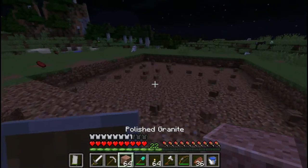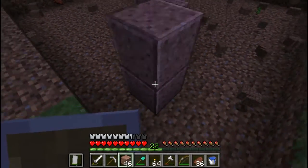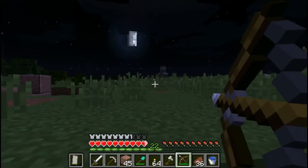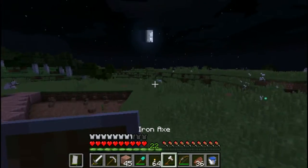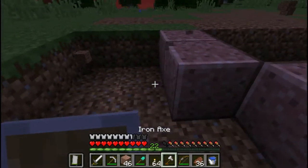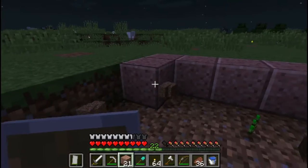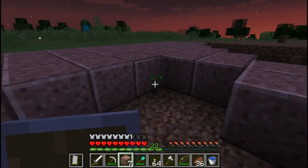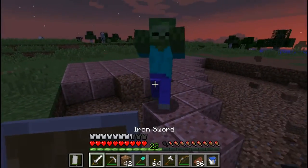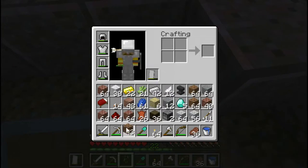Anyways, I have finished the area clearing spot. And now I'm going to build the inner floors of it. The first floor will be made out of granite. SHOO! Skeleton, back the fuck away! Thank god that skeleton didn't hit me. Hopefully I got enough polished granite for this floor. Don't want to jinx anything, but I still hope I do.